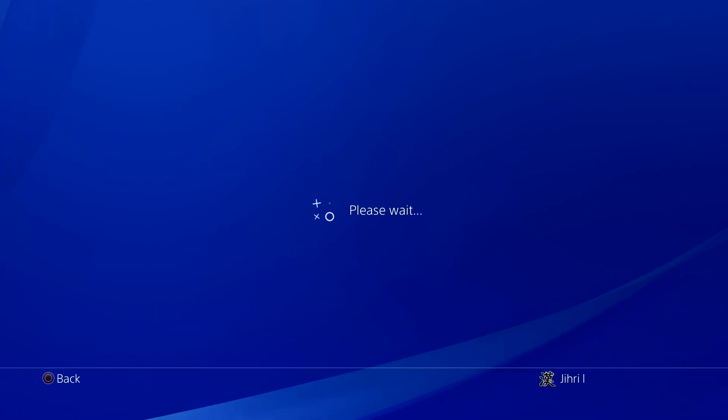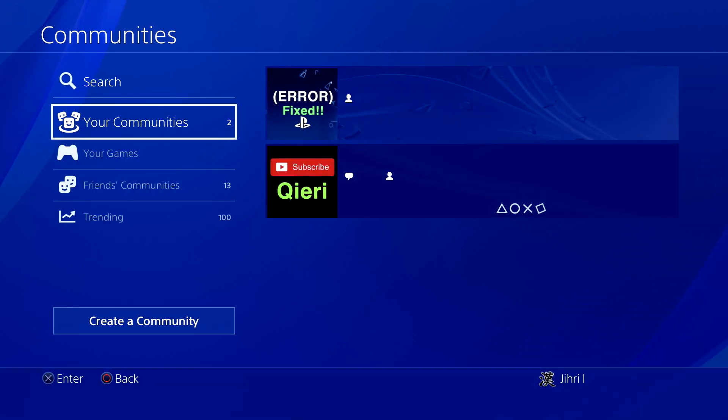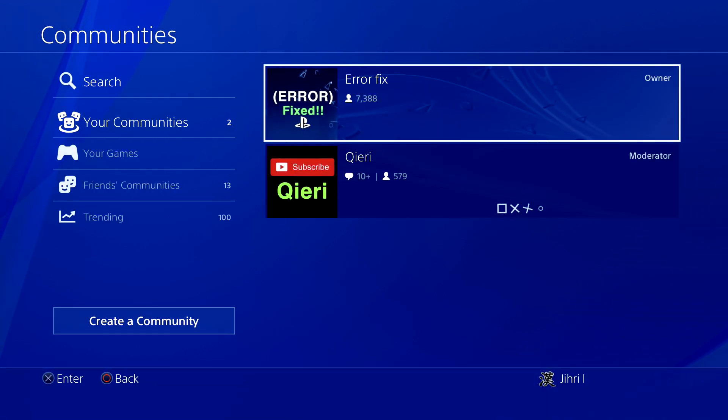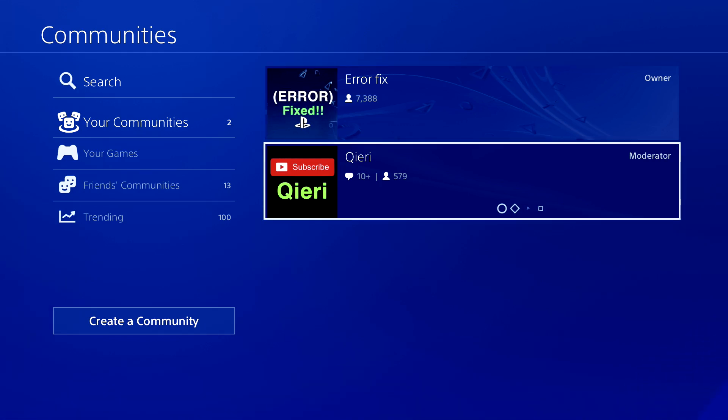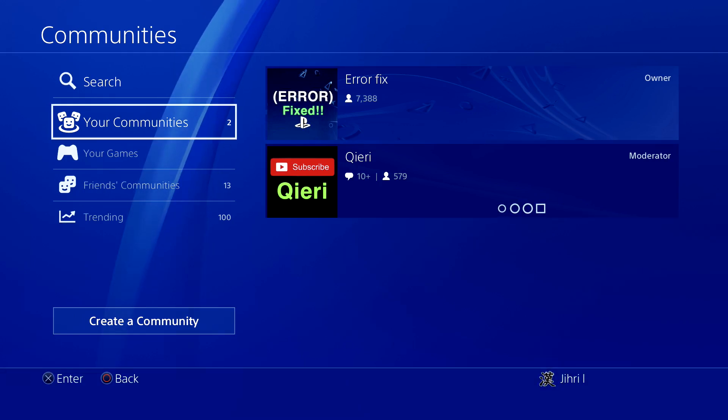If you see nothing there, the only other fix is to join the PSN community where you can ask for help — there are over 7,000 members. On Xbox One you can also join a club with the exact same name. Feel free to join and we will help you out.